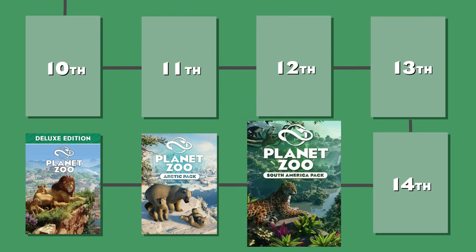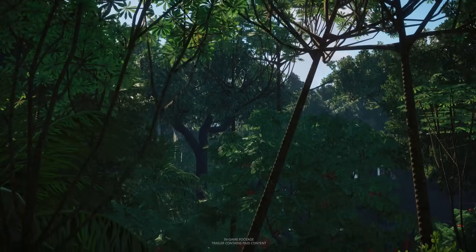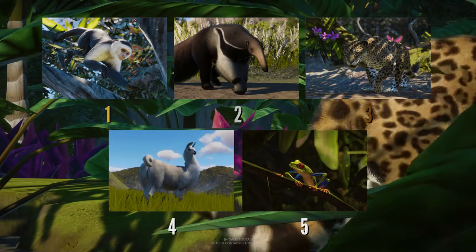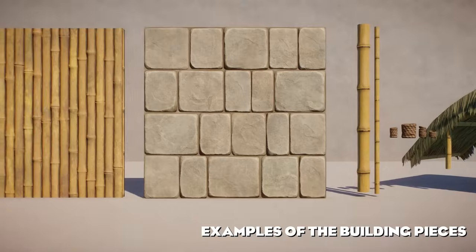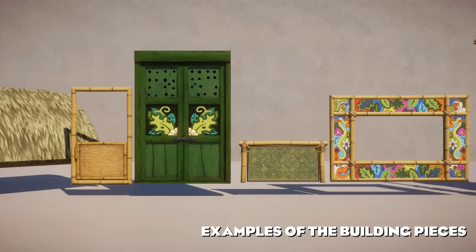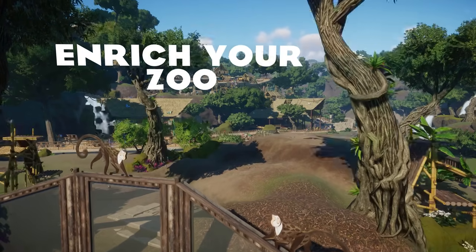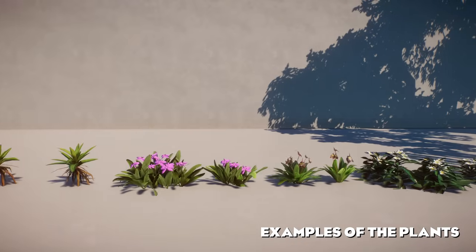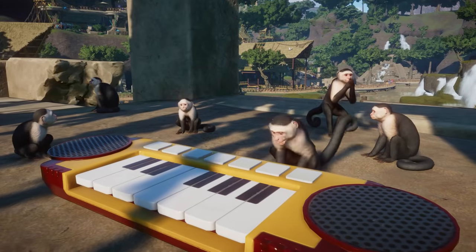The next place belongs to the South America Pack. Although the animal species added were rather requested by the community, the quality of the models is rather bad compared to newer species. I personally don't really like the building pieces from this pack and I barely use them. The texture on bamboo walls is just not it for me, and there are a lot of very themed pieces that are not versatile enough for different kinds of builds other than highly themed temple or jungle designs. The plant quality is also much worse than some newer DLCs.